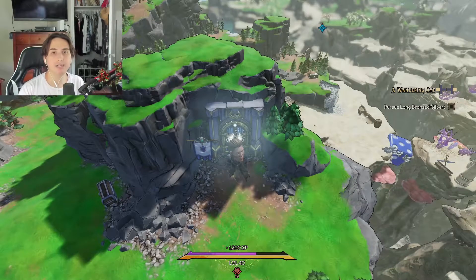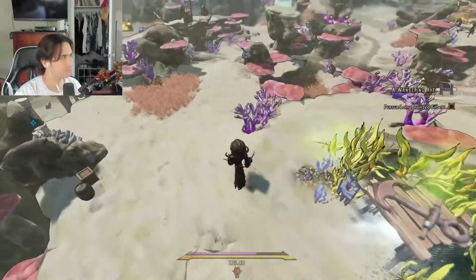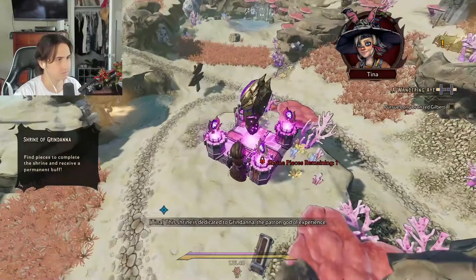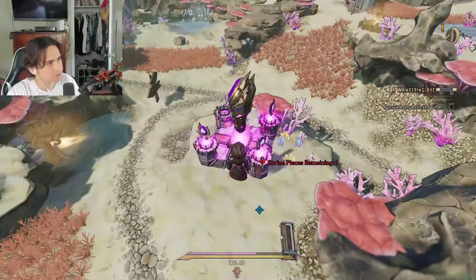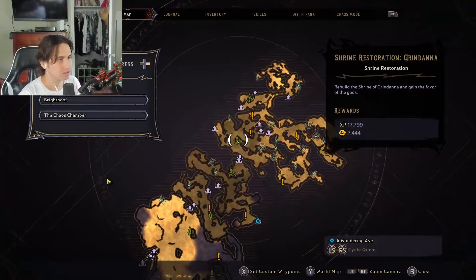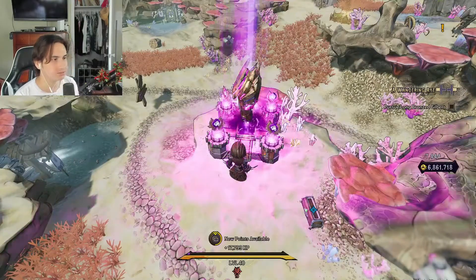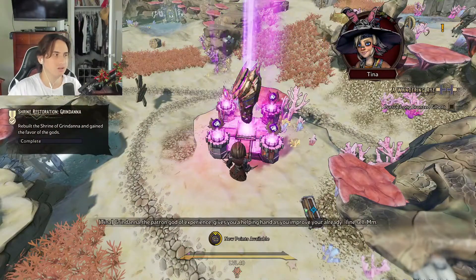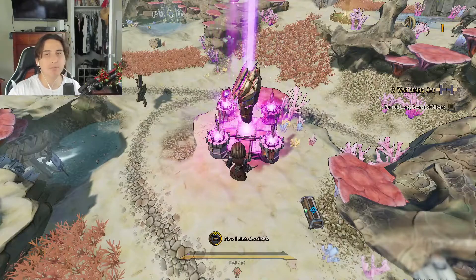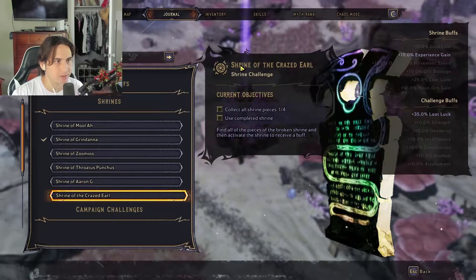Now I'm going to show you how to activate the shrine. This shrine is dedicated to Grindana, the patron god. I'm missing one shrine piece, but come over to this location — it's going to be marked Shrine Restoration Grindana, and it's going to reward you with 17k XP and 7,444 gold. Pretty useless — nice. Press X and boom. You get a boost — pretty sure it's a 10% experience buff. Go to your journal and here it is: Shrine Buffs — 10% experience gain.